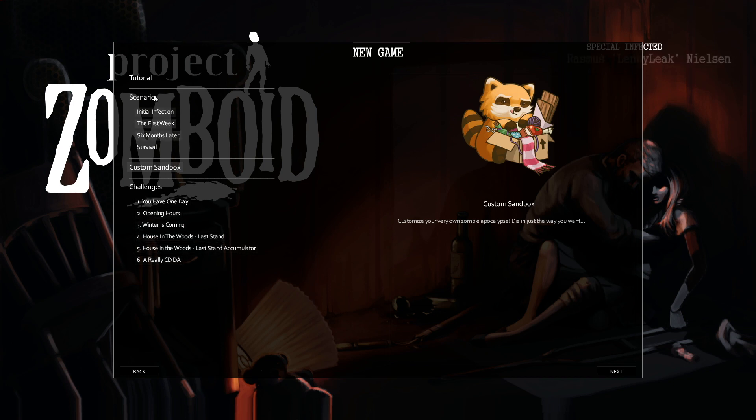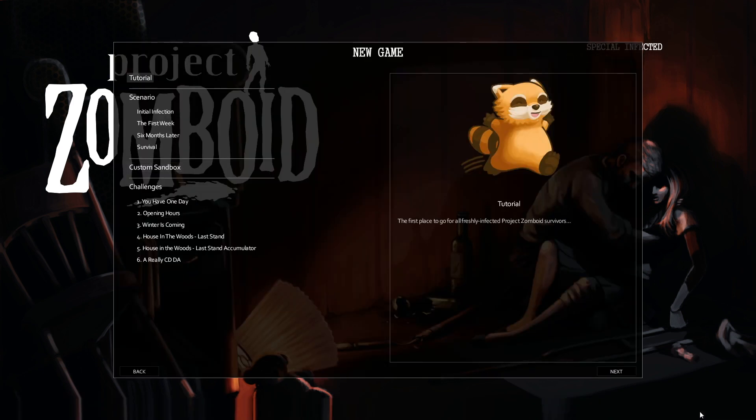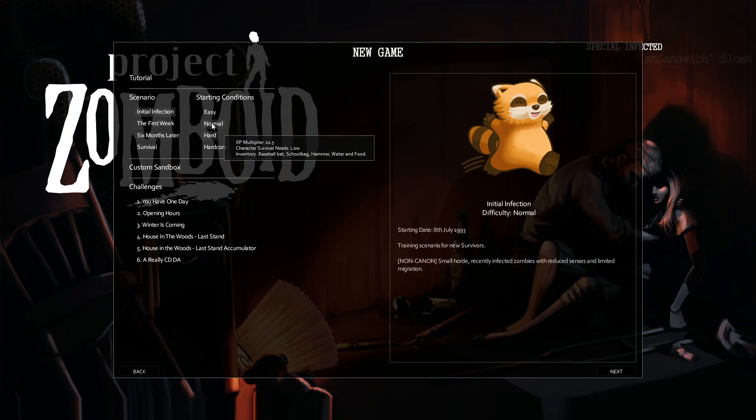Let's go ahead and start a new game in each of these settings just to see what the world looks like each time around. We'll start off with the Initial Infection. You can set the starting conditions as easy, normal, or hardcore — I thought those were just for the different scenarios, but you can set them for each one. Let's just go on normal.